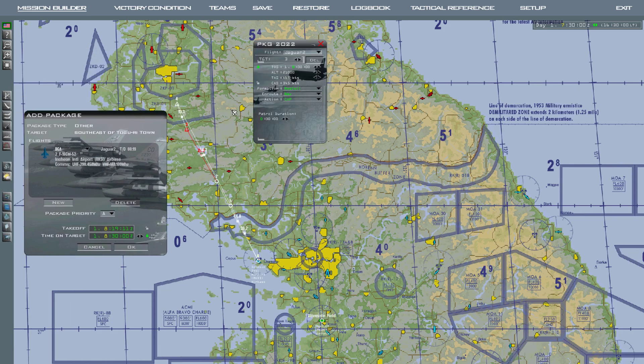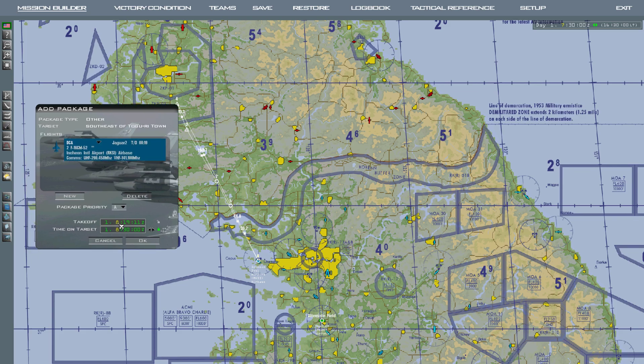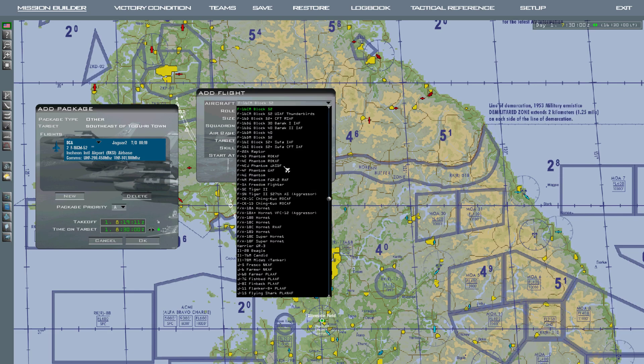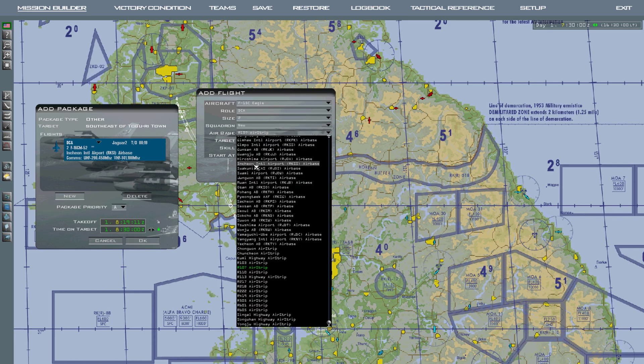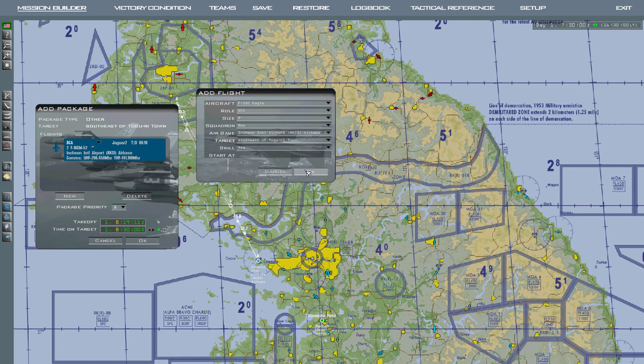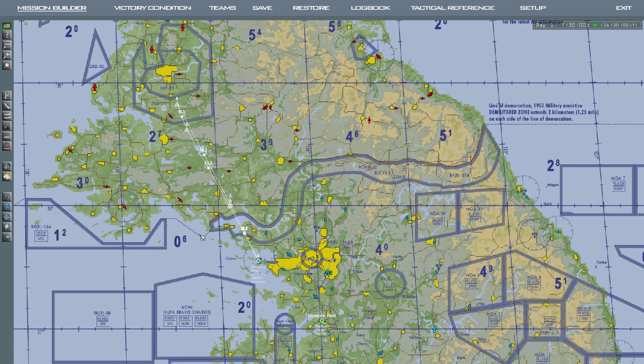So here you go — this is your flight Jaguar 2, takeoff time at 08:19. To add another flight, click new and select another aircraft, let's say the F-15C Eagle. Again select the airfield Incheon, ace level, defensive counter air — and there you go. It will put both flights into the same flight package: two-ship F-16 and two-ship F-15. Press okay and the flight is made.